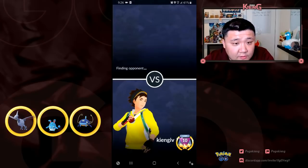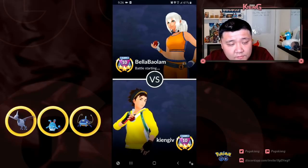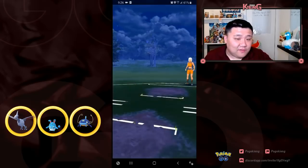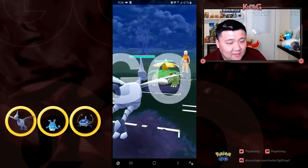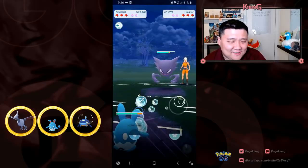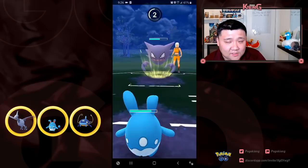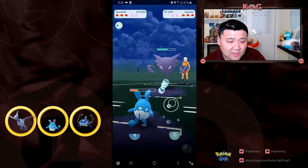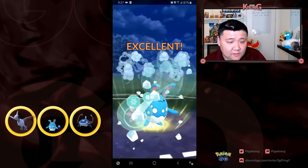We go into the next match - unfortunately matched up against Isabella again. I hate being matched up against the same person, even if you have a favorable team. I see the Venusaur lead and I auto-switch. I should have switched to Wishcash - I don't know why I didn't wait. If this is Shadow Ball, so be it. I go for the Ice Beam.